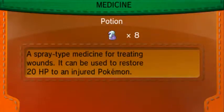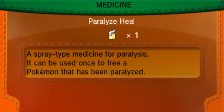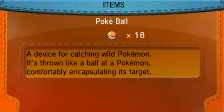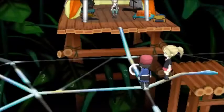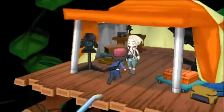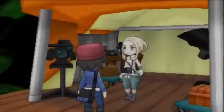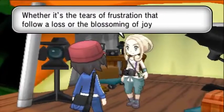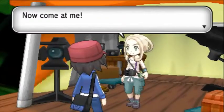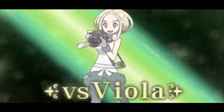Before we take on the gym leader, let's heal Chespin. We have an Antidote from the forest and I'll use a Potion as well so Chespin is fully healthy. Now let's go battle Viola — the gym leader. She has two Pokémon: Surskit and Vivillon, which is her signature Pokémon. She's also the photographer of the town.